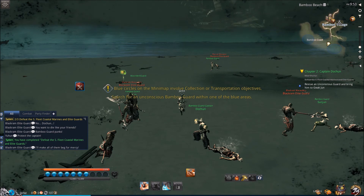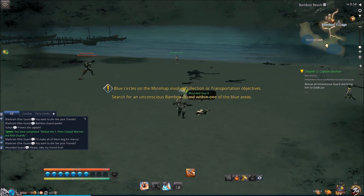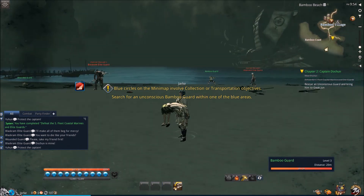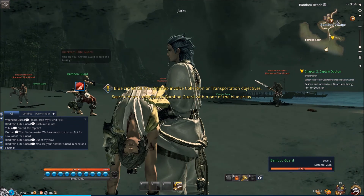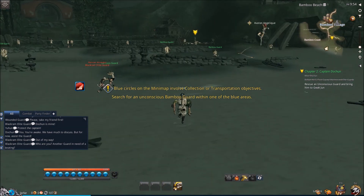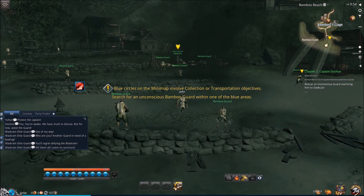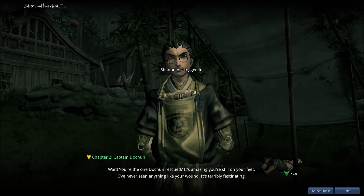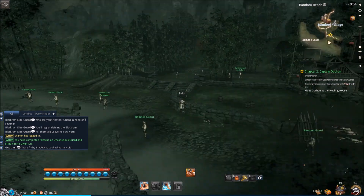Alright, gotta go rescue someone. Where is he at? Just chilling with this guy in my hands — look at his face. It's legit. Alright, gonna go drop this guy off. One of my friends logged on so just ignore that. Let's turn in this quest.